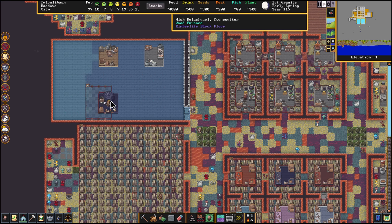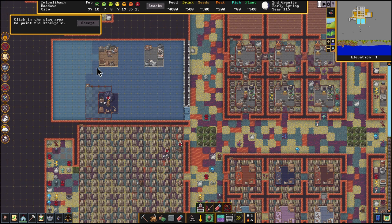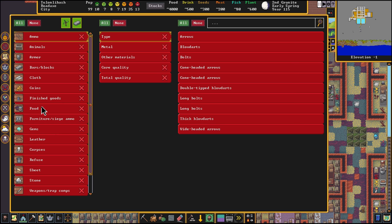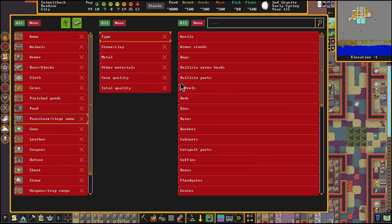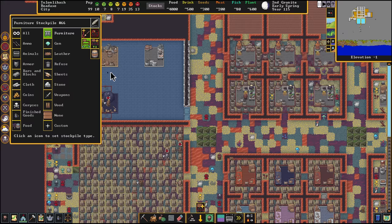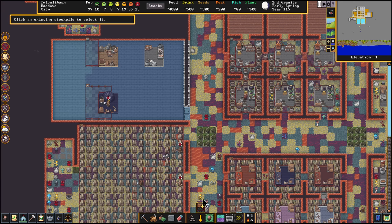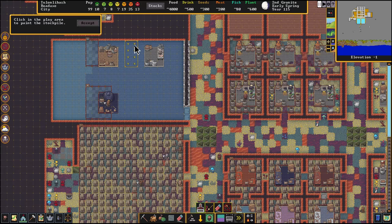The other two workshops are complete and we are currently making ash. We're going to make a new stockpile — maybe just eight tiles big — and this is going to be a custom furniture stockpile for buckets only. So this is an empty bucket furniture stockpile and it's going to be right next to the ashery. Then we're going to make another custom stockpile right here between the ashery and the soap makers workshop.